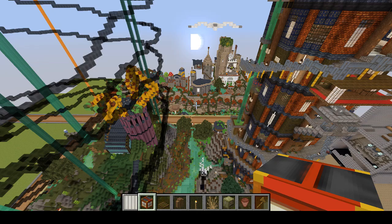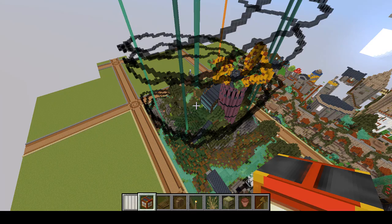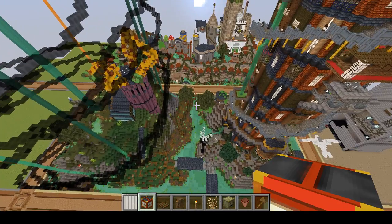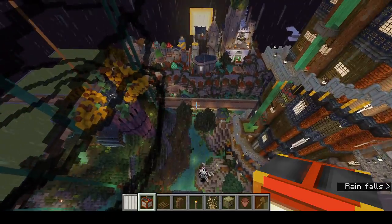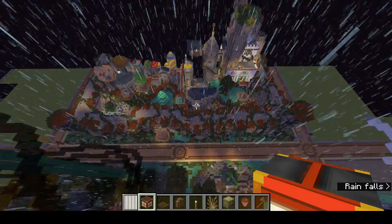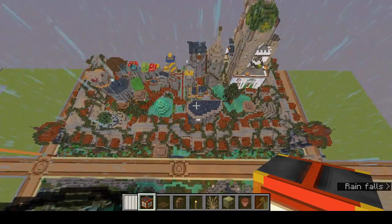Here we are back on the Ghibli server. We have, in the first video, looked at the Alien Outpost and the Tower of Doom, and now my third plot, which has been submitted but not yet accepted, is the Goblin City.